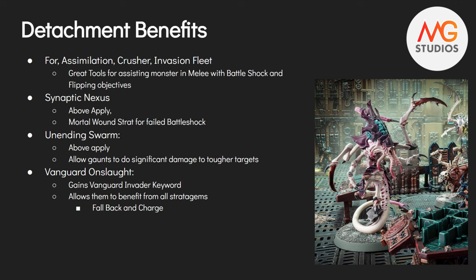Finally, in Vanguard Onslaught — the one featuring all the Lictor-esque beings — the Neuro Lictor gains the Vanguard Invader keyword, allowing it to benefit from all the fancy stratagems as well as fall back and charge. For a Neuro Lictor, that can be very good: if it gets stuck in combat and you don't want it tagged too much longer, just fall back and charge to get your fight first. Unlike all the other Lictor specimens, Neuro Lictors don't have fight first, so you've got to be a little careful there.